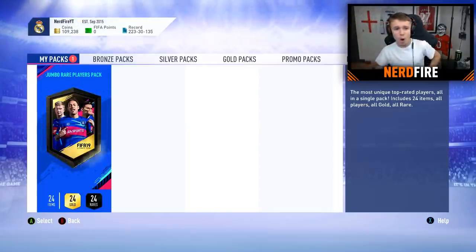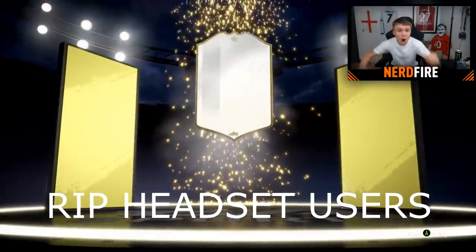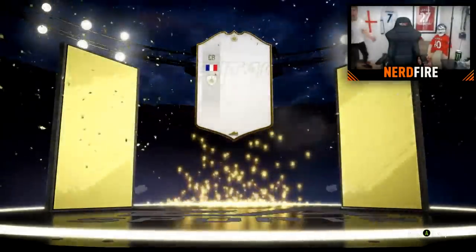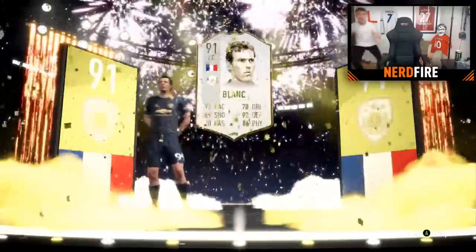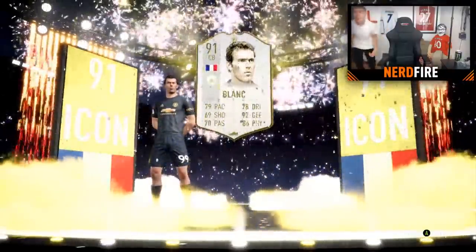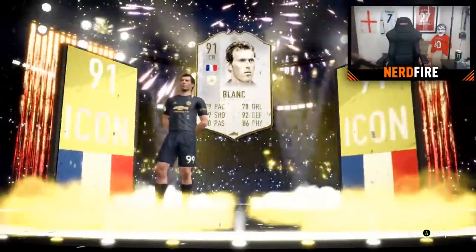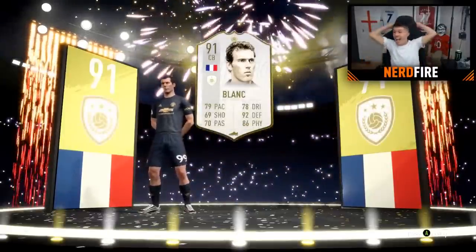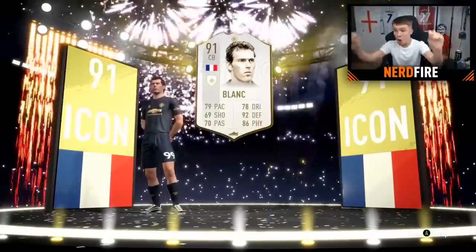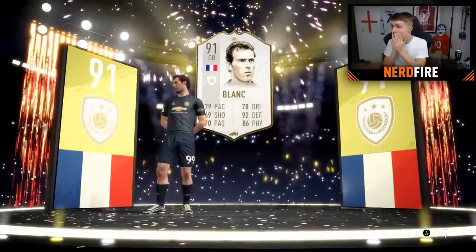Alright boys, here we go for the final pack — 5, 4, 3, 2, 1. Can we get a walkout? I'm not expecting it. Oh my God — it's a back-to-back walkout! It's alive! Oh my God! Oh my God! It's Prime. No! Oh my God! I can't believe it! It's Prime... No, boys — I don't know what to say. Oh my God. Prime Blanc! Back-to-back icon walkouts in 100k packs!